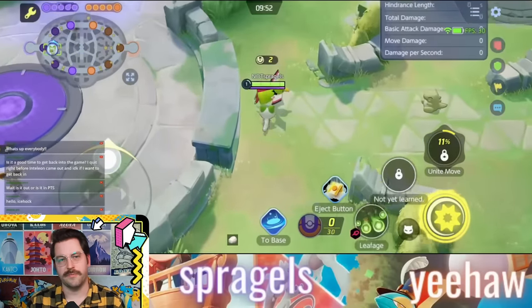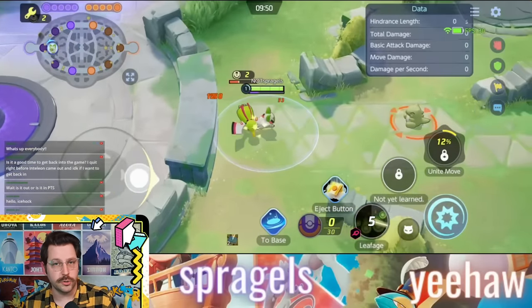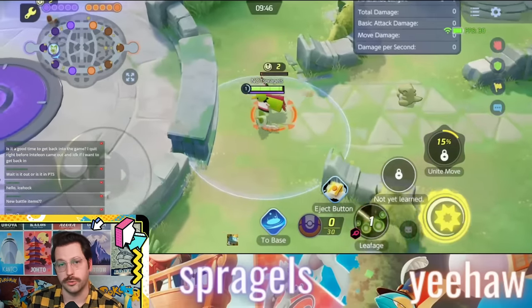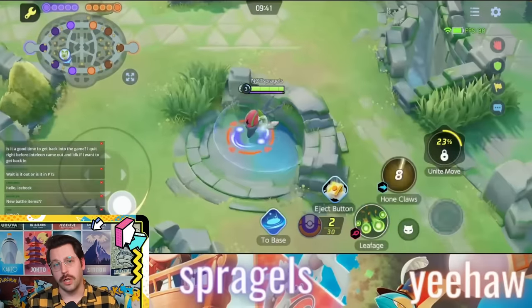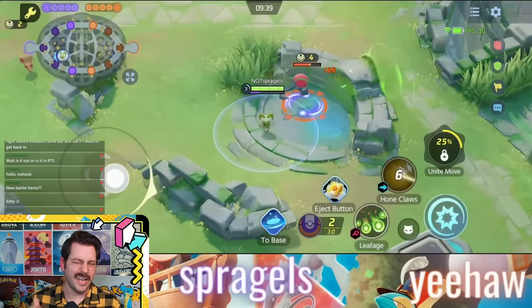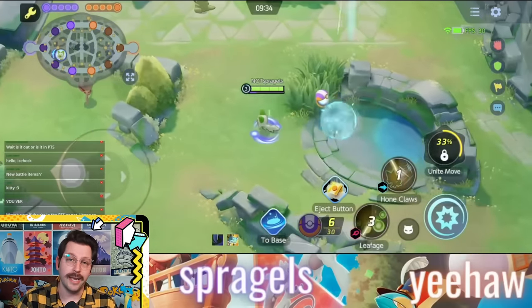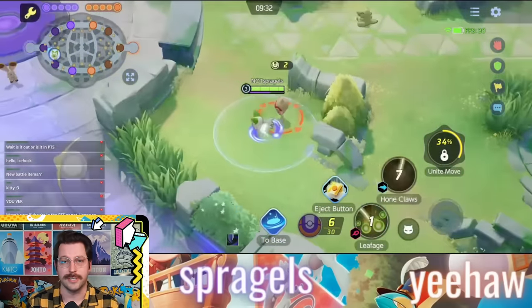Its first two moves are very basic for a Pokémon like this. You have Leafage, which has you shoot four orbs and deal damage to your opponents, also reducing their move speed. And then you have Hone Claws, which is a dash move on a big timer — eight seconds — but it's also going to give you increased attack speed and increased damage on your next three basic attacks.